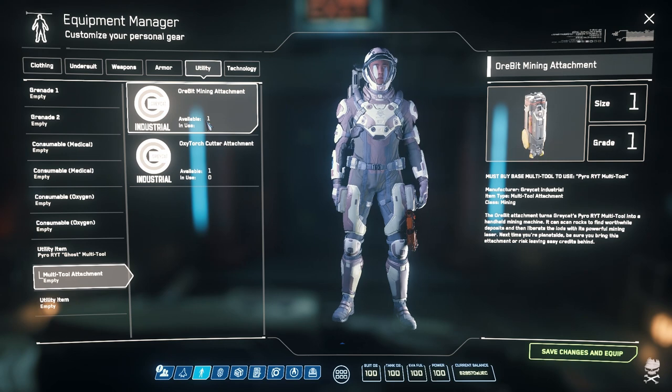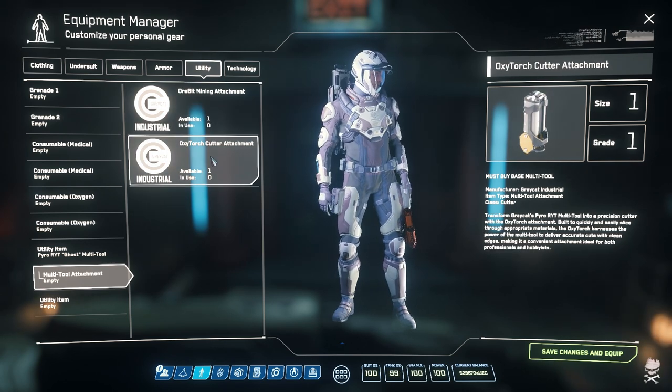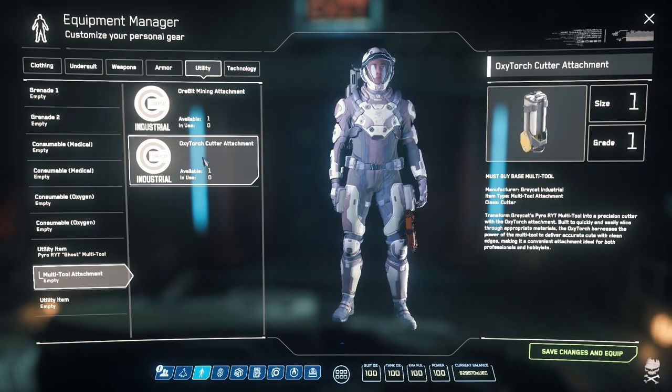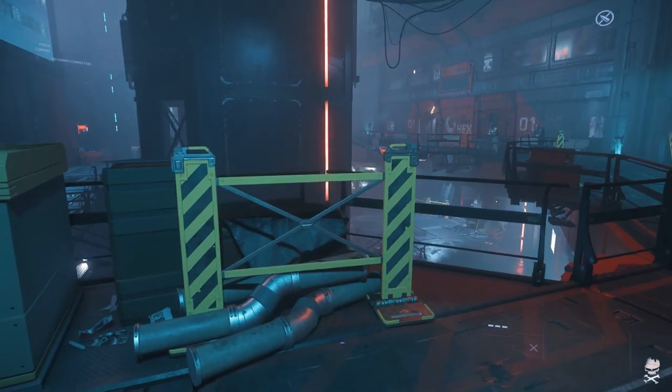The Greycat multi-tool has two attachments that we have access to right now: the cutter and the mining attachment. But there is supposed to be a third attachment, and that third attachment is supposed to be a tractor beam — a tractor beam attachment.